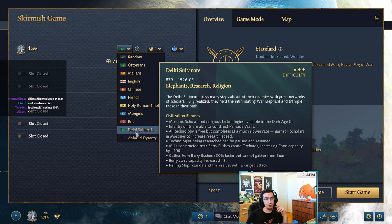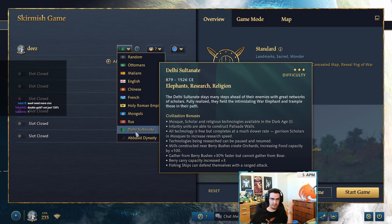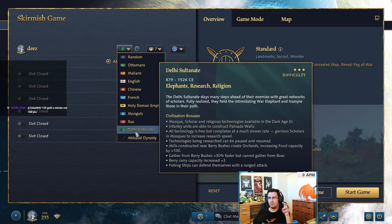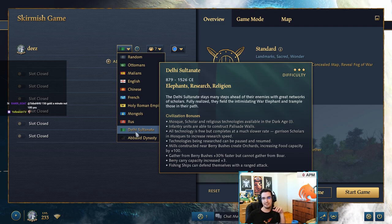All technology upgrades for Delhi are free. This is a big one — this is kind of what makes Delhi, Delhi. It does take longer to upgrade though. I don't know the exact numbers but it's something like times 2.5 in Feudal, times 5 in Castle, and times 10 in Imperial — because they are free.